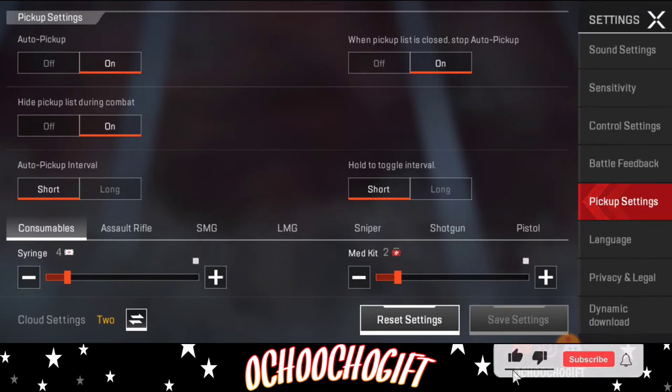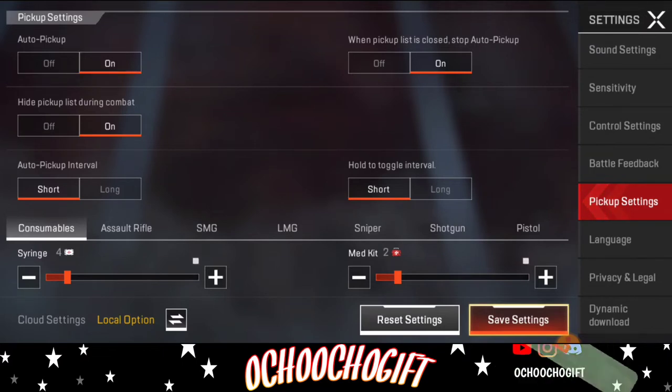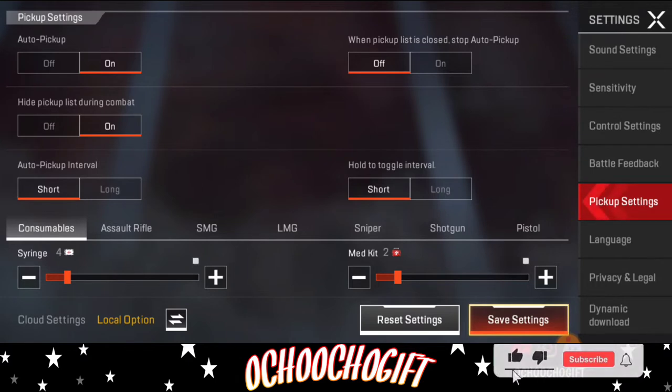Right now we have auto pick up. I know yours is auto pick up — just leave it turned on so that whenever you see any attachment, it can easily pick up the attachment. Except if you don't want it turned on, you can turn it off. When auto pick up is turned off, moving away from a loot area will stop picking up. Either way, just leave it turned on.